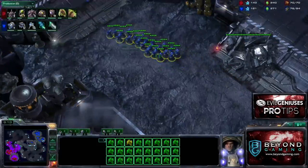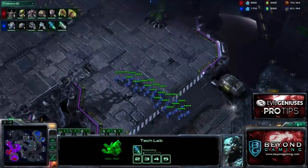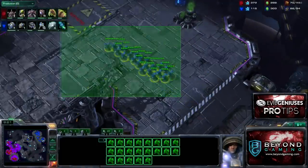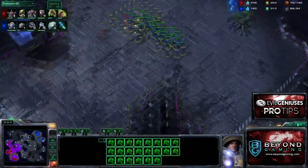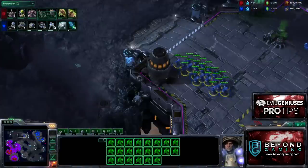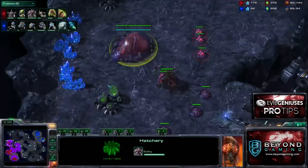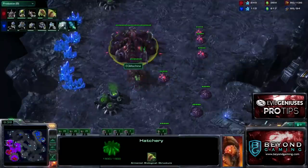As we see here, he's got his combat shields going and Stim just now starting, so it's not really going to hit for this timing. This is a pretty standard opening for Terran here — he's just going to try to harass my third, put some pressure on it, and force either a cancel or a good amount of Zerglings to be traded in order to secure it.